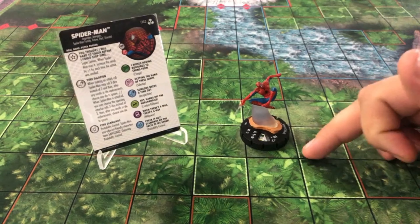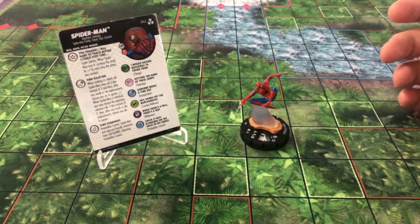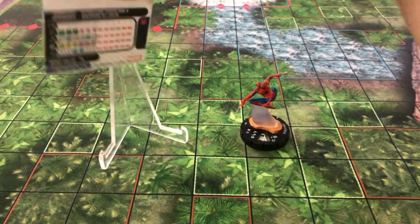If you can find an entity that also gets Running Shot, he has six range and three targets, so he's a decent range piece. He just doesn't have that moving attack. If we look at the back of his card, we can take a look at all of his stats.